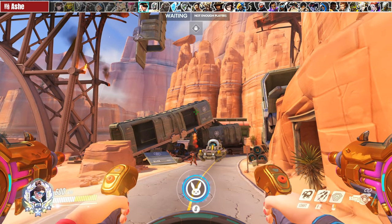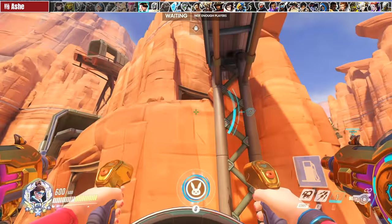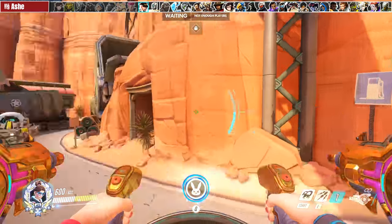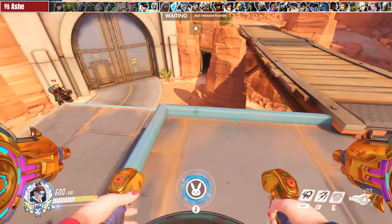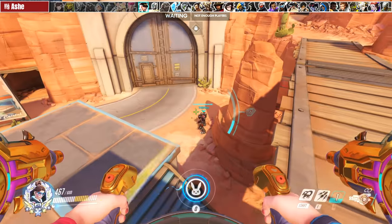Ashe's Dynamite is another ability that falls into the must-matrix category. Listen to the sound cue, and when you go to matrix the Dynamite, wiggle it a little bit — Ashe's Dynamite hitbox is very weird, so wiggling your crosshair slightly will improve your success rate. When Ashe uses Bob, sometimes walk into the Bob so he collides and stops, then fly away. This prevents Bob from reaching strong positions and protects your backline from his line of sight.